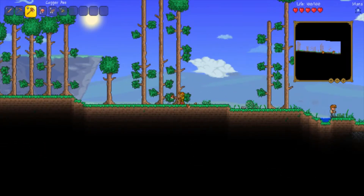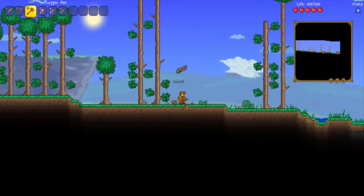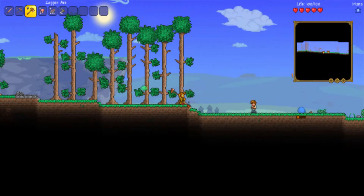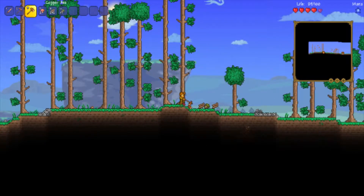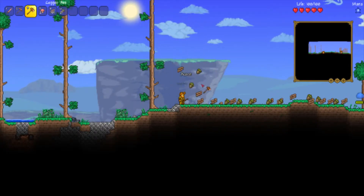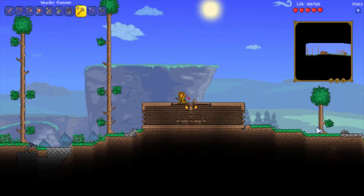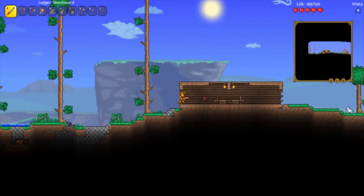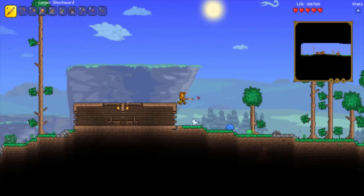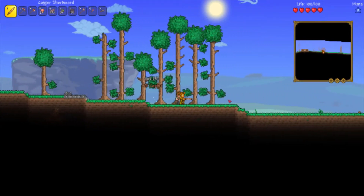So we're just going to play through this. The first thing I'm going to need to do is build a basic house, so I'm going to do that. Alright guys, that's the house done — it's just extremely basic, but I really want to get to exploring so we're going to go do that now.